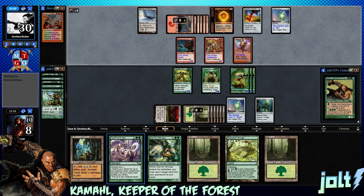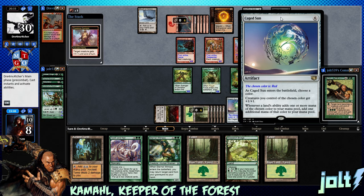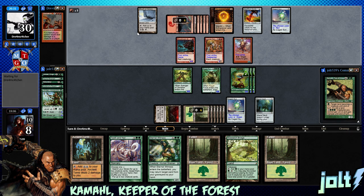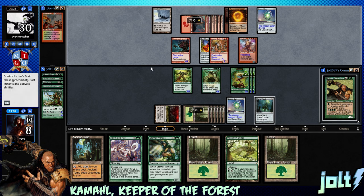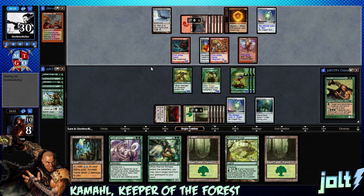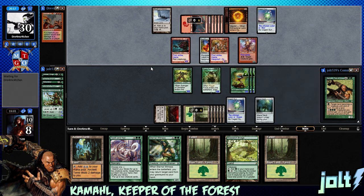So if we go Tooth and Nail, we've got Eternal Witness to grab Naturalize out of the graveyard to take care of their Cage Sun. Doing the math - we're looking at five creatures with Craterhoof, that should be about 25. This could be pretty close to closing it out. They are not swinging in.